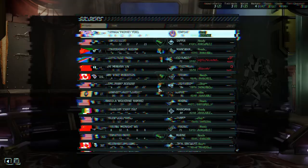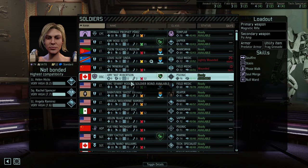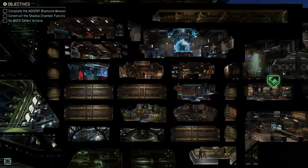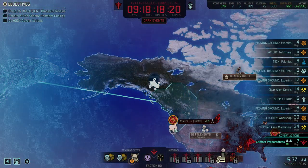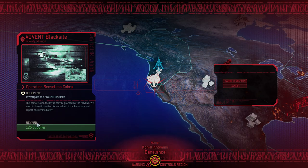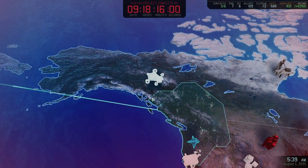Our soldiers are ready now to head out on the Black Site mission, and that's what we're going to do. Not that much scanning in between missions this time. We are heading to the Advent Black Site — 125 supplies, setting course for the western US precinct.